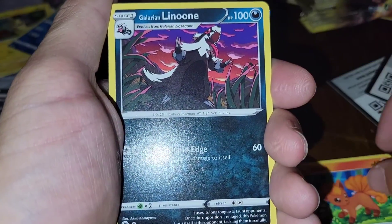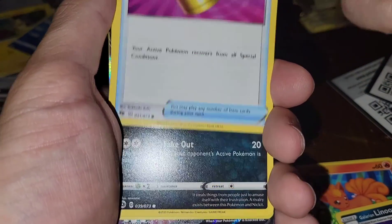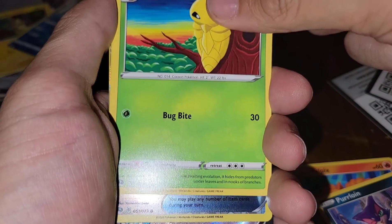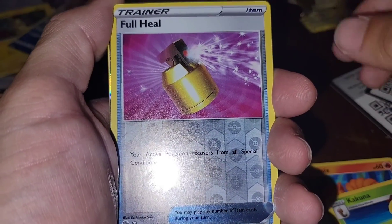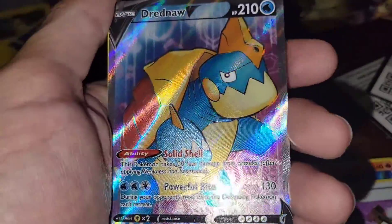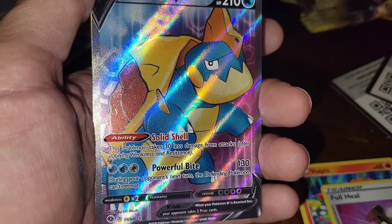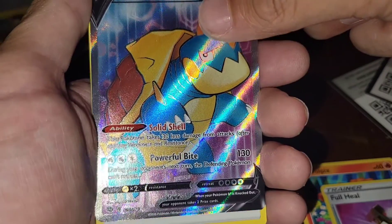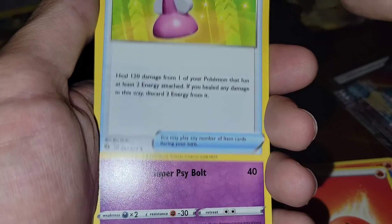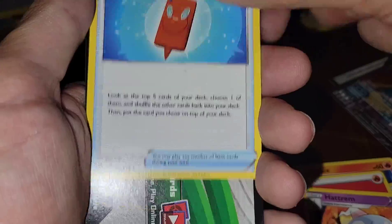Vulpix, Galarian Linoone, full heal, Purrloin, Kakuna, full heal, and — the Dreadnaw V full art! I'll take it. That is actually fire — powerful blow: 130 damage, during your opponent's next turn the defending Pokemon can't retreat. Fire energy, Hyper Potion, Hat Team, Rotom Phone, and that's it. That's a clean-looking card, no lie — look at the print on that. Sick.